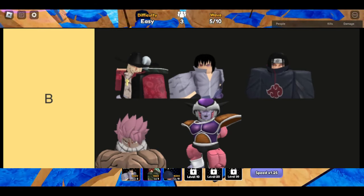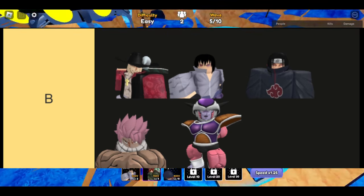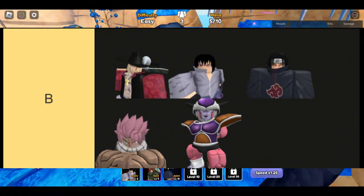The units in this tier are, in order from top left to bottom right: Micro, Sasuke Kirin, Ichi, Netsu, and Freeze.